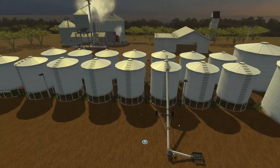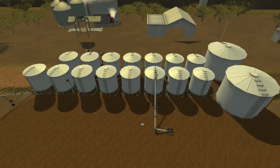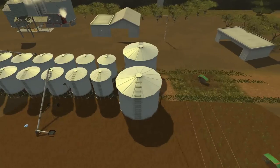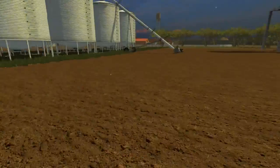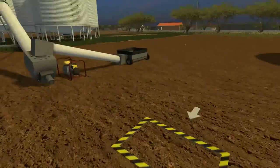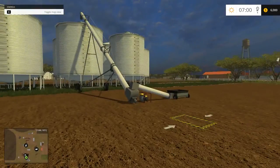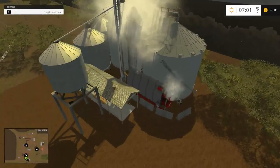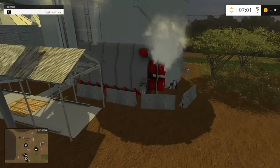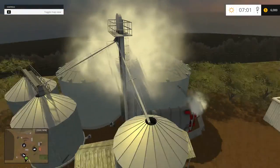Nice big silo patch here. Let me count — 17 small silos and 2 massive ones. More vehicle storage everywhere. There's a green drop-off point here — not too sure what it's for, probably your drop-off. I don't know what the steam's about, but it looks pretty cool. We got a water tower, and down there some more vehicle storage.